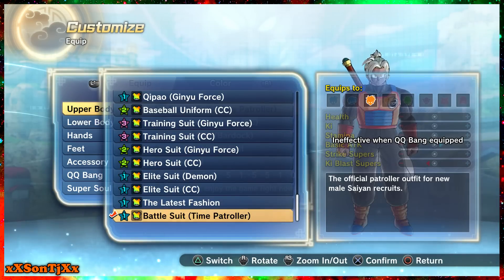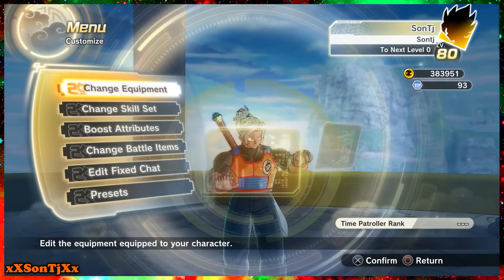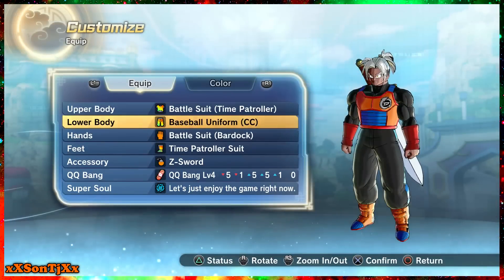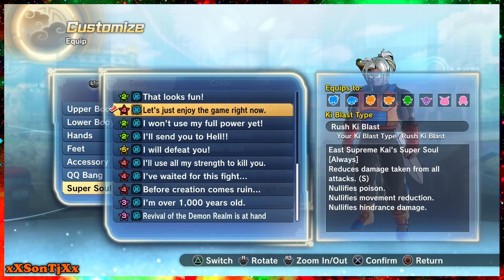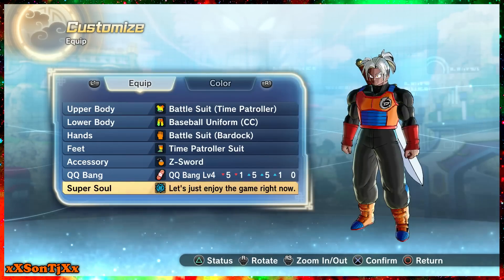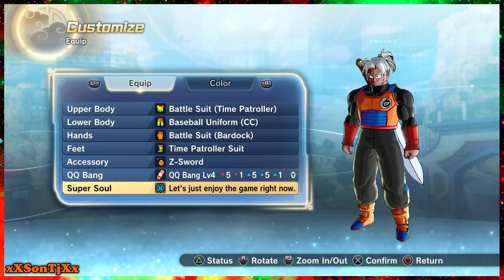Clothing doesn't really matter, but my clothing is Battle Suit Time Patroller — plus 5 attack, minus ki blast. I'm just wearing whatever I want to wear honestly. My super soul is 'Let's Enjoy the Battle.' It gives me the rush ki blast, my favorite ki blast variant in this game. It reduces damage from all sources — like minus S, small damage reduction — nullifies poison, nullifies movement reduction, and hinders damage. I think that's for the ice and fire moves, so they don't really work on you. It's the same super soul I used in Xenoverse 1.